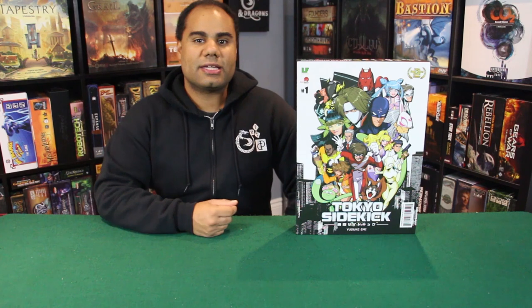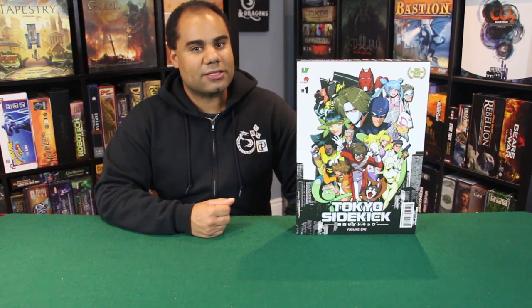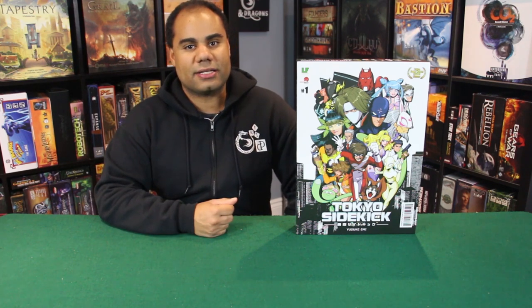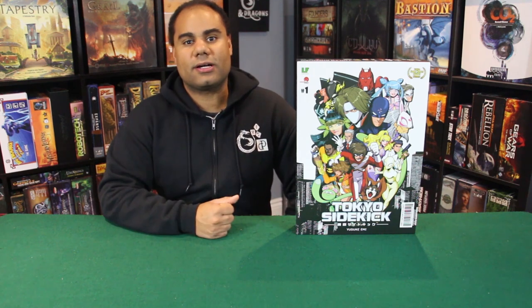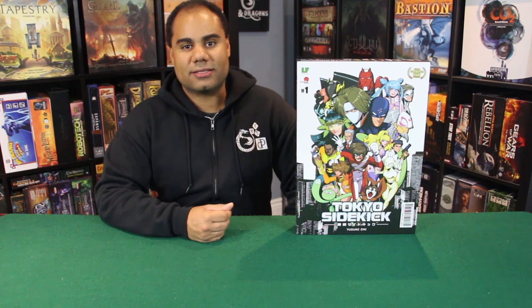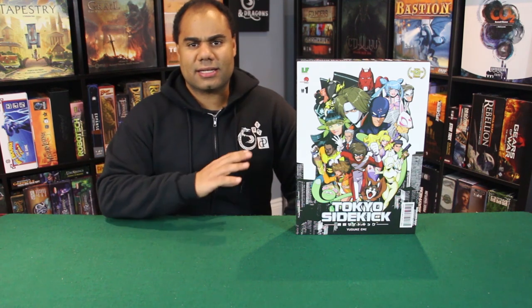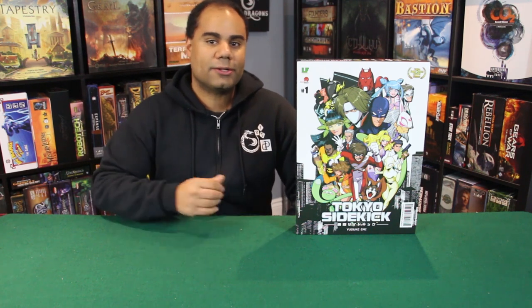If you're interested in finding out more about the Japanese releases of Tokyo Sidekick, you can take a look at the Japanese publisher's website, Little Future. It's all in Japanese. This North American edition is published by Japanime Games, designed by Yusuke Emi, and the translation was done by Maizey Hatchard. I want to give her some credit because there's a lot of text in this game — heroes, sidekicks, backgrounds — she's done a great job.